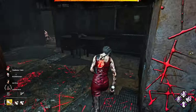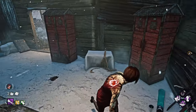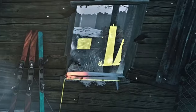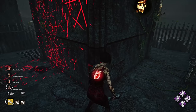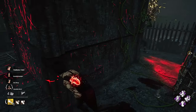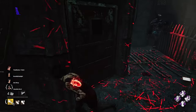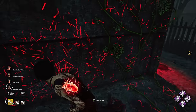This is especially useful on loops such as the shack, when the killer will double back on the outside to try to cut you off at the window, or even in Midwich in the courtyard. You can easily tell where the killer's red stain is, or even hear them walking around the corner if they're trying to mind game you by moonwalking. Slowing down is the way to success.